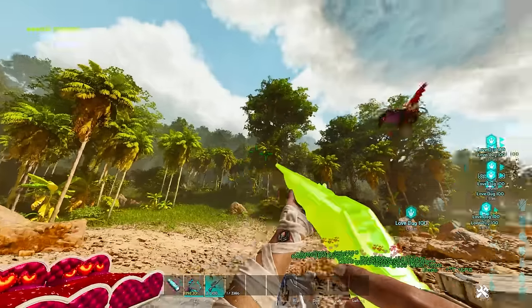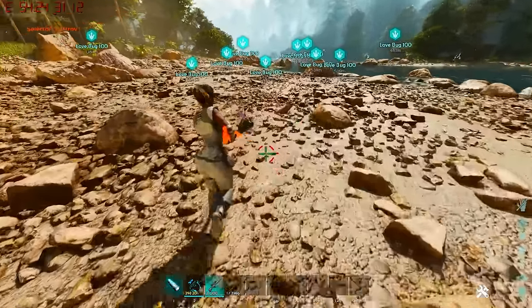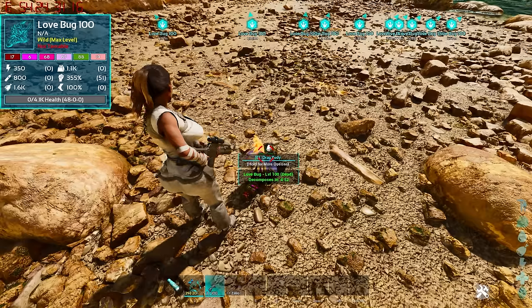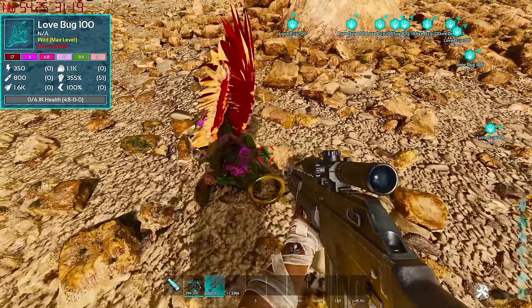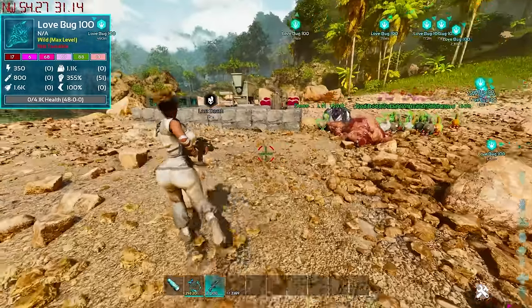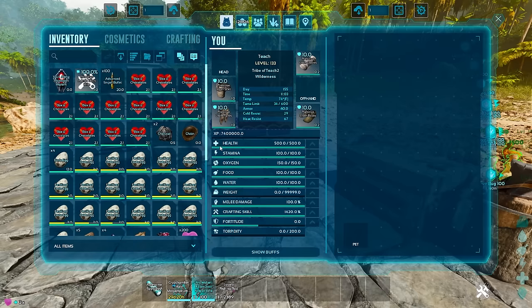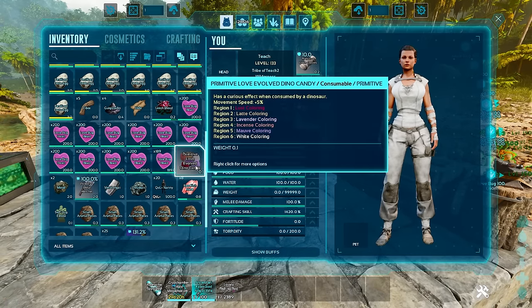In order to get those things — this guy here is a love bug. Love bugs were one of the creatures introduced inside of this event. The love bug itself is basically a Rhyniognatha, and they will swim around and then give you love bug hearts. So the three items you need to focus on are box of chocolates, the love bug hearts, and the primitive love dino candy.